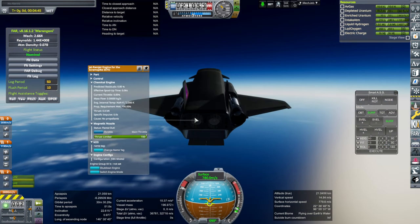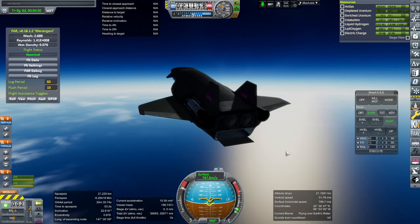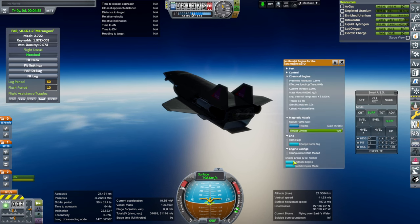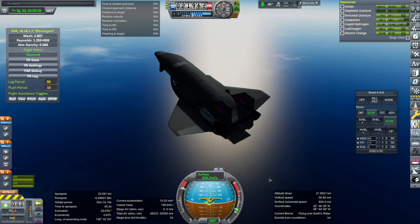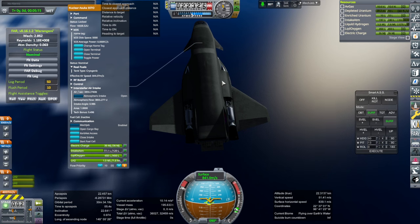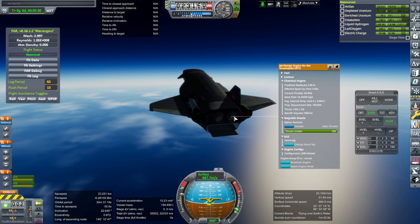Have they both switched? Only one is activated — no propellants. I'll open the big intake, hopefully that'll help. Nope. Why does it suddenly not have enough intake air? Last time it had plenty. If we throttle down a little bit we can get some.